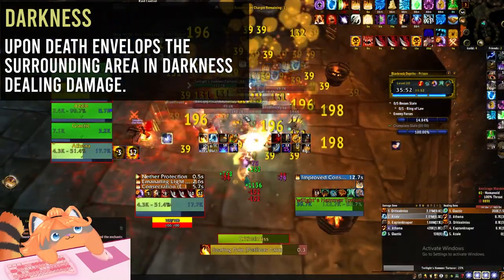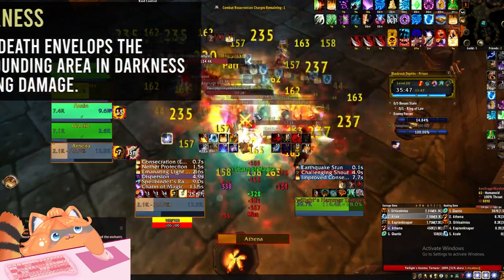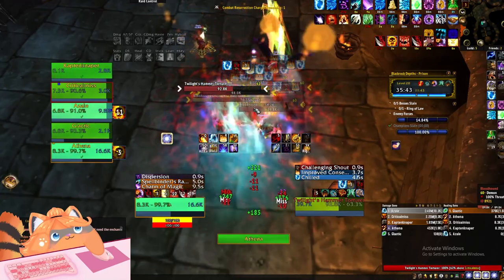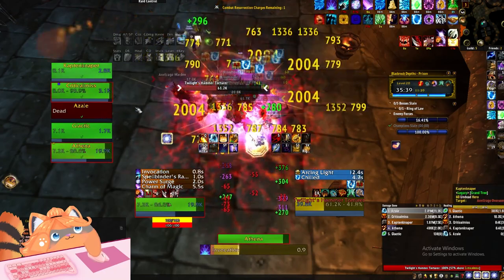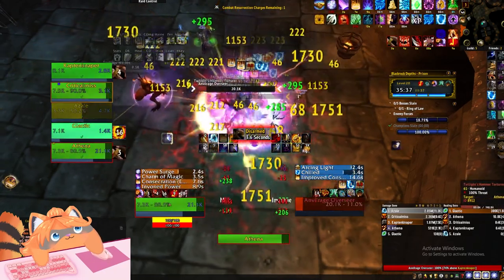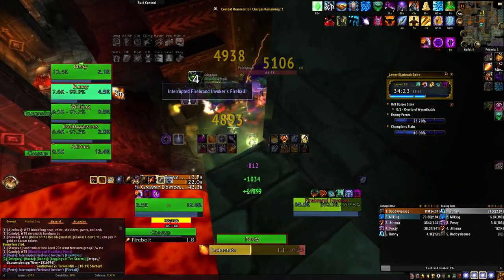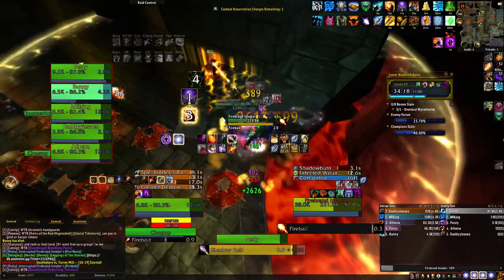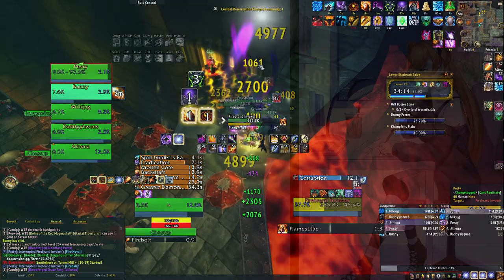Lastly, Darkness Upon Death at Mythic 20 — this envelops the area in darkness. This affix is currently not working, but if it functions like last season, it creates an AOE on the ground that slowly spreads and gains in size, dealing damage to everyone standing in it. The point is: kill the champion, move out, move on — do not linger, it would wipe the group. Right now it does nothing, so it's a free affix.